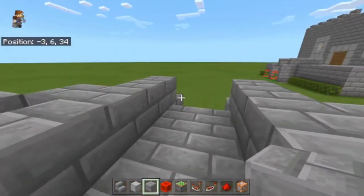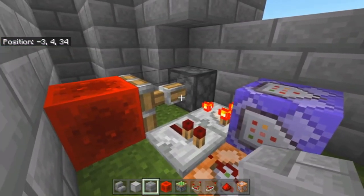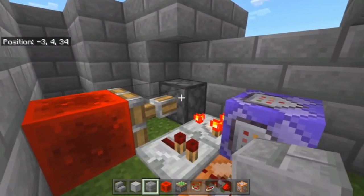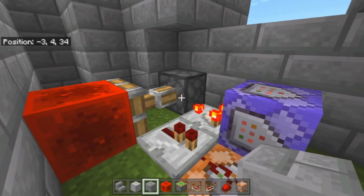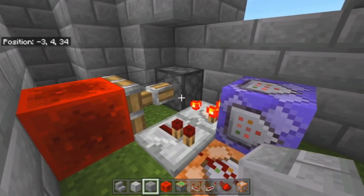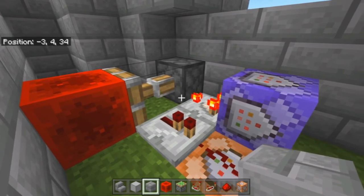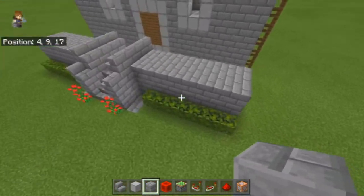Another thing you can do is wire a daylight sensor to the sticky switch as well, so that your doorway remains open during the daytime and only opens and closes at night when there's risk of hostile mobs getting inside.